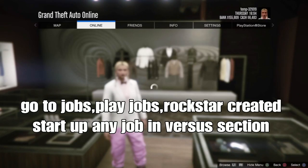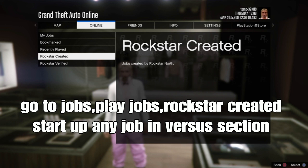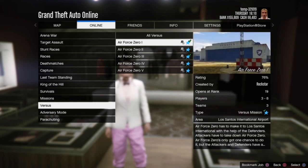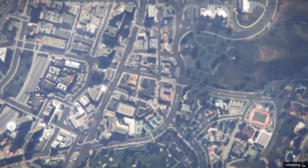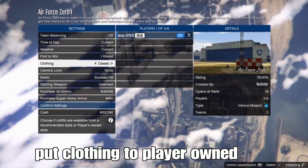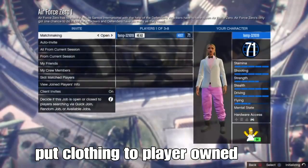Go to jobs, play jobs, Rockstar created, and start any job in the versus section — there are about 5 jobs there, any one works. Once you've loaded into the job, set to play your own and invite someone to help you. Wait for two people to join.